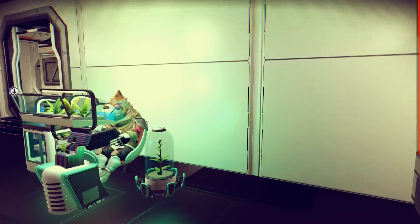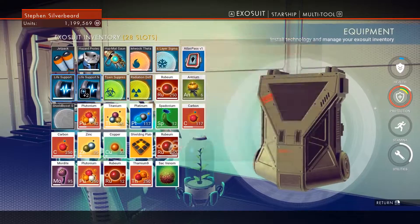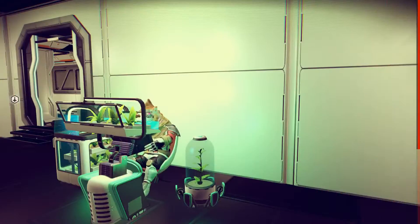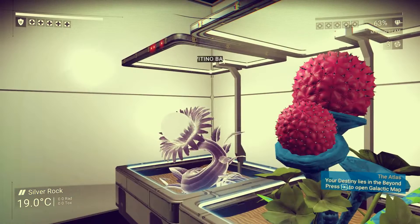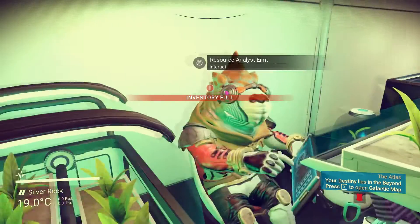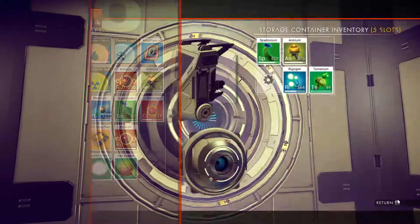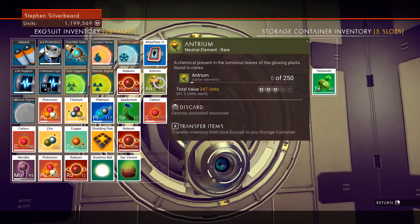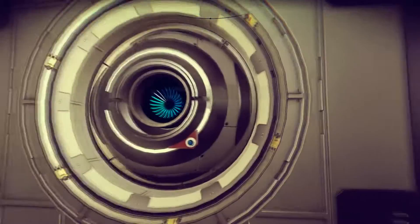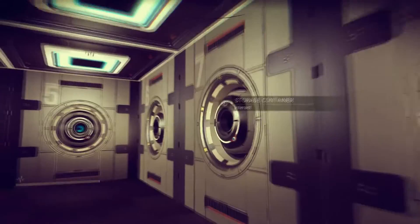I've got a little bit of space. I'll grab the Gravitino ball and I think this guy still needs pteranium if I remember correctly. We'll have to come back and talk to him after I've offloaded all the goodies. The spedanium can go — that gets rid of it. Pull back the mordite.